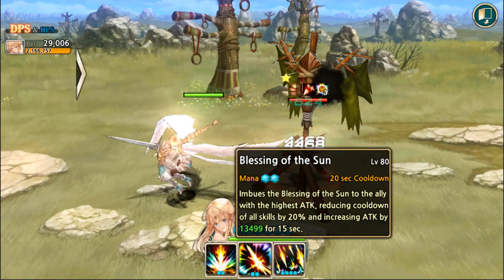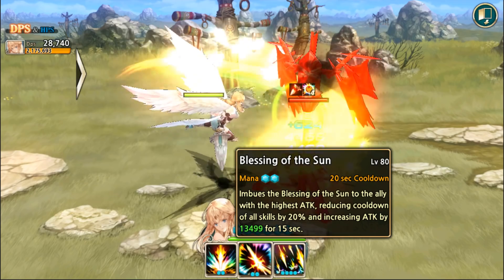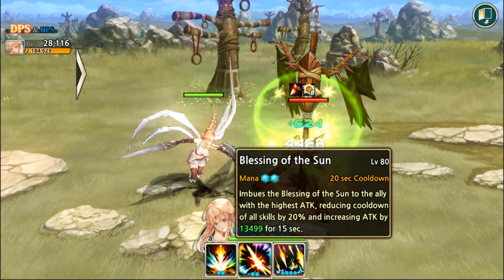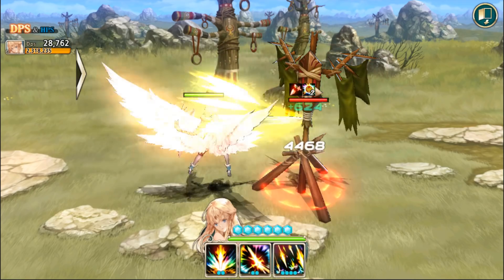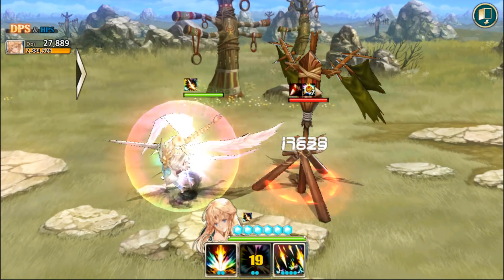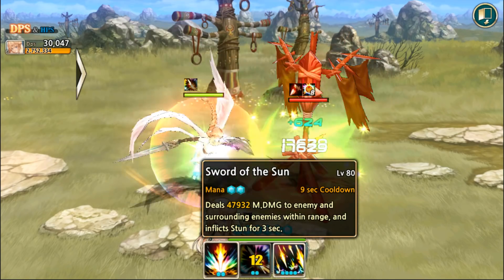She also has a buff, Blessing of the Sun, which goes to the hero with the highest attack, reducing cooldown of all skills by 20% and increasing attack for 15 seconds. It has a 20 second cooldown, so 75% uptime, which is decent. The animation is pretty sweet — I really like the rainbow light color going on. And her third skill is just a simple stun with quite a long casting time.